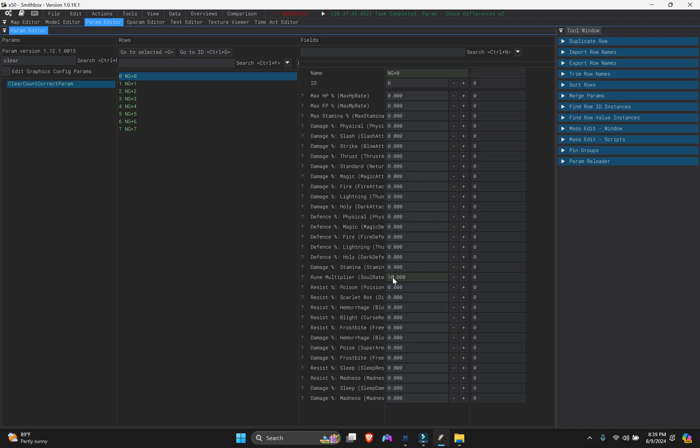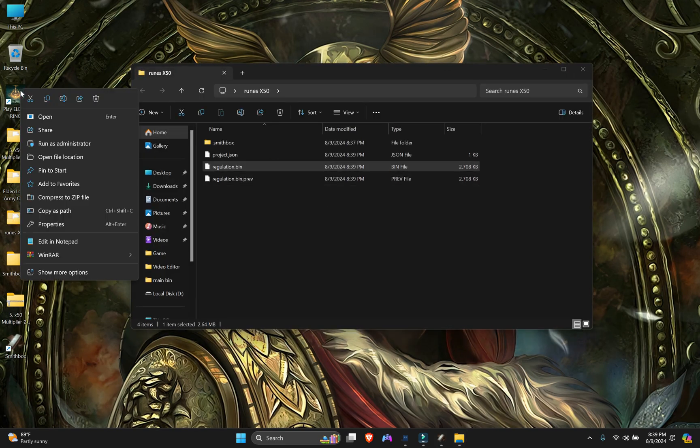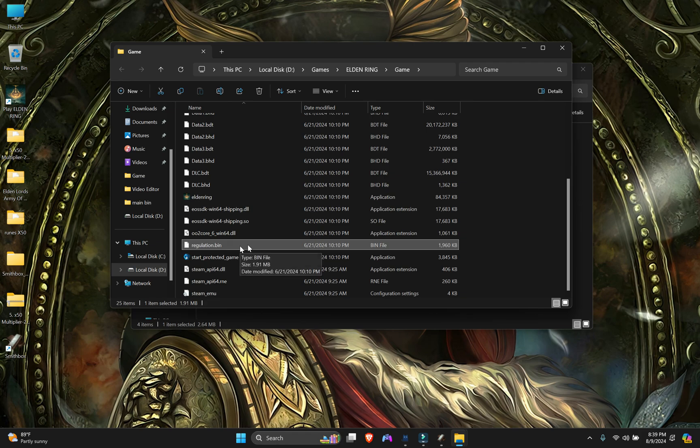If you want to change the value manually you can do that later - this is called manual parameter editing. For now, just save the file. Click 'Save All Params' - when you save, it will create your new regulation bin in the folder we created. Now we have a new regulation bin. The other regulation bin is the original game file - if you haven't backed it up, copy and save it somewhere first so you can return to normal gameplay later.